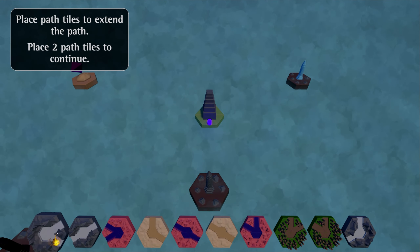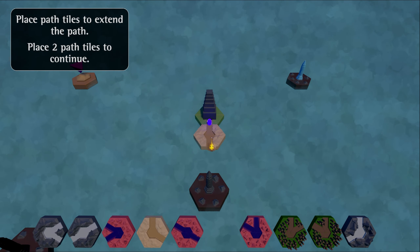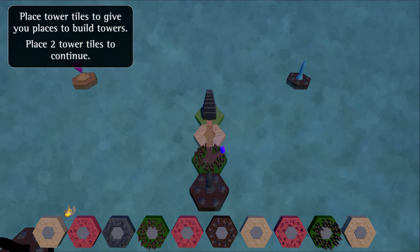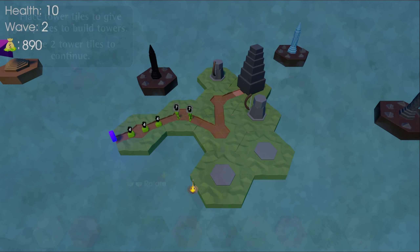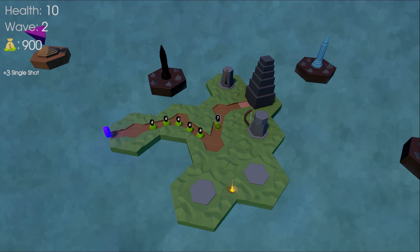Let's start with the tiles. There are two types of tiles: path and tower. Path tiles allow you to grow and split the path the enemies take, and tower tiles give you a spot to place a tower. Tiles also have a biome associated with them. Currently, the biome only affects what enemies spawn. For example, for every tile with the plains biome, one additional slime will spawn per round.